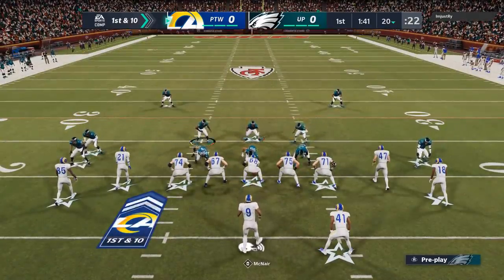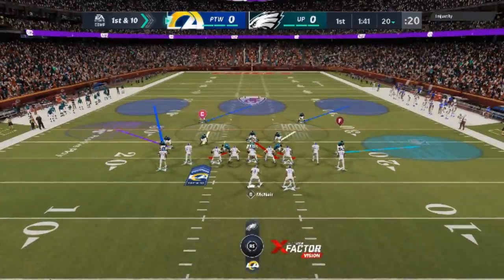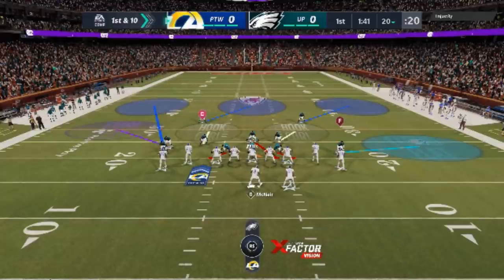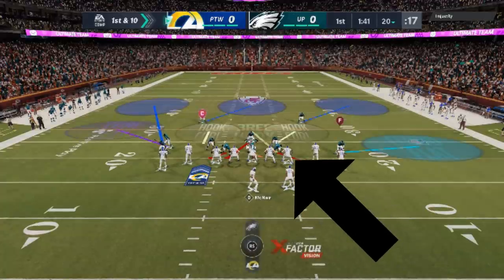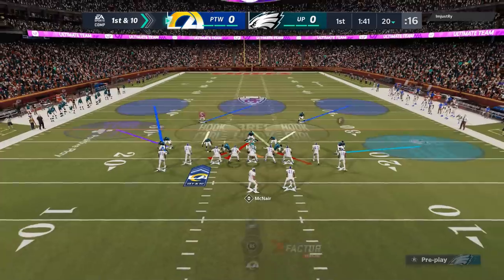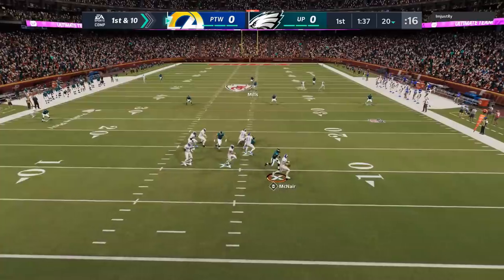The setup is super easy — I'll write it down in the description below. One of the first things I do every time is over-the-top coverage because I don't really like that hard flat. Sometimes I'll leave it if I'm expecting a run, but that's about it. I'll also pinch the entire defense if I'm expecting a run, which I am here. The last step is probably the most important: bluff blitz one of these defensive ends so they can be a three-rec in the middle of the field. I'll also put my user on a blitz because of the glitch that takes away a change of direction penalty. Everything's bagged — there's nothing really open.